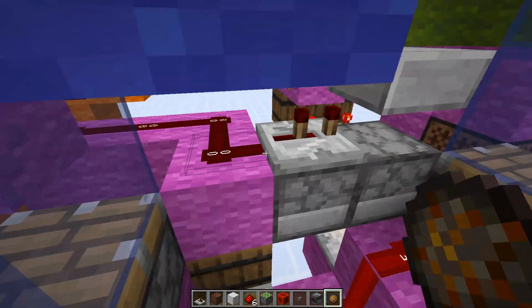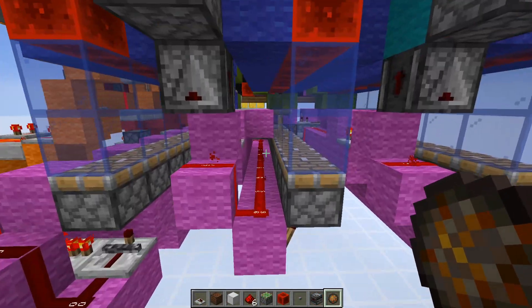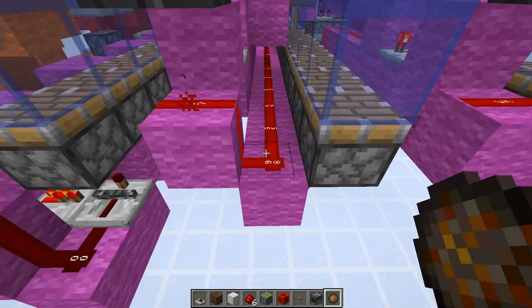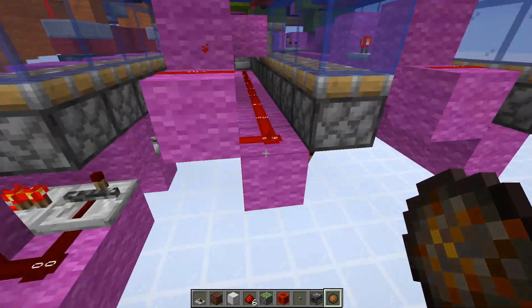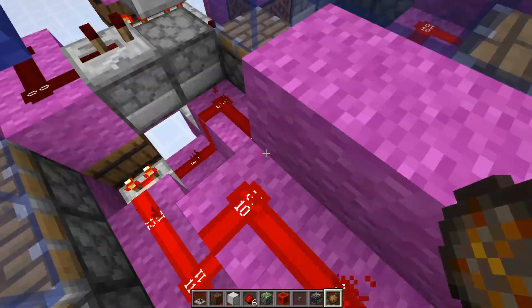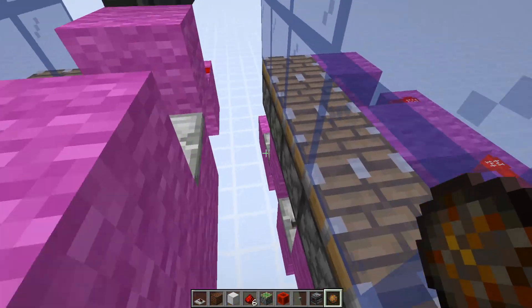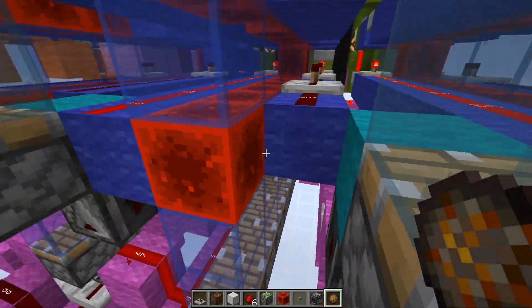Every time the signal gets to the end, it carries over to the next digit. I've compacted the traditional comparator signal decoder pretty far down — it's only three blocks wide now. I just send the signal around the end, and you can see on both sides it kind of pinches the value at once.